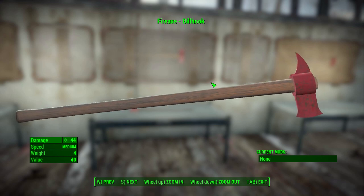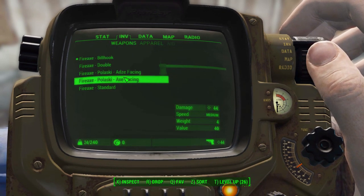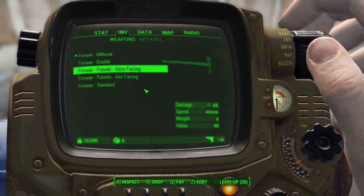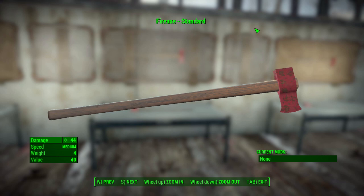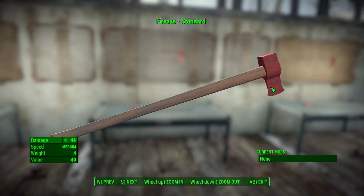I like the variety of new axes here - the billhook is my favorite and I like that you have the option with the Polowski to have it axe-facing or ADS-facing. Now there is one little problem with these axes: there are no modifications, they are purely tools for opening doors. They do offer some damage when hitting enemies, but to increase this damage further you're going to have to increase your various perks.